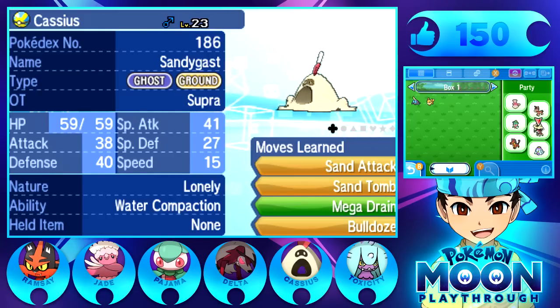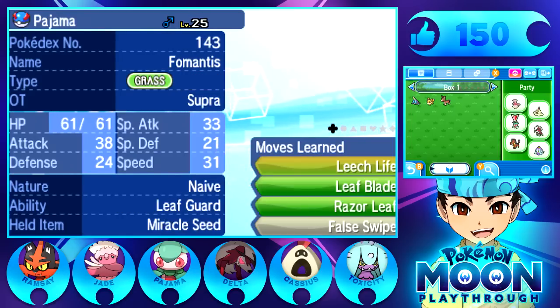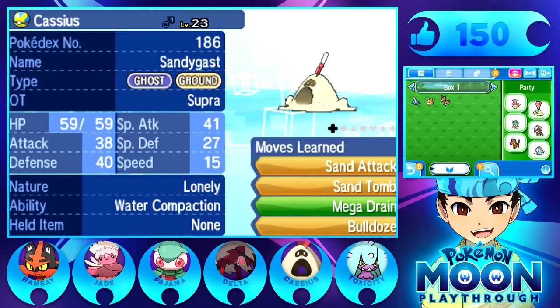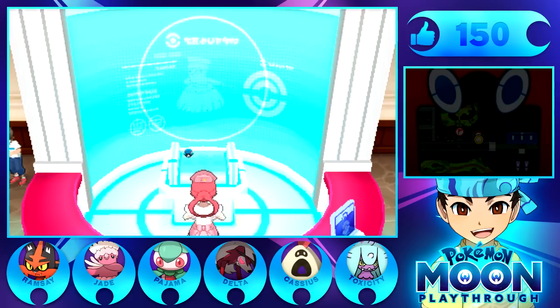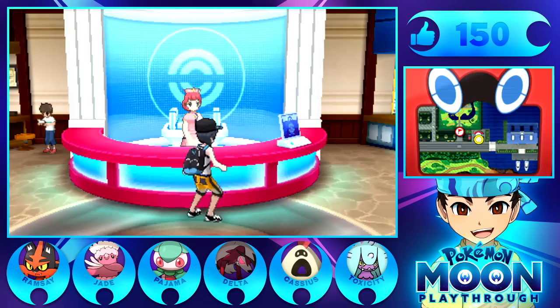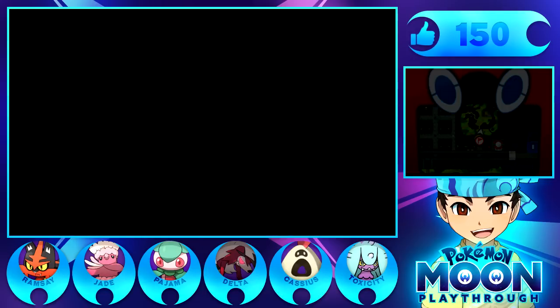It does have Water Compaction, so that's pretty cool. It's got a pretty good nature. Looking at its stats, it looks like it's more specially oriented. We're going to go ahead and drop off Mudbray. So we got our new squad member, we got our squad together. And we need to head over here - whatever this is - and explore.